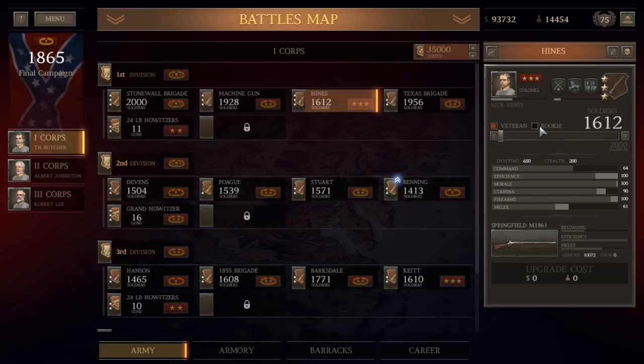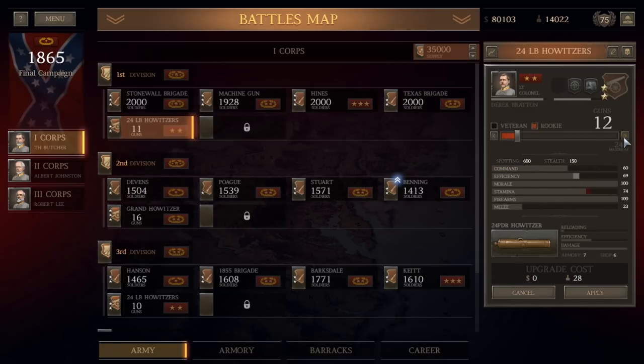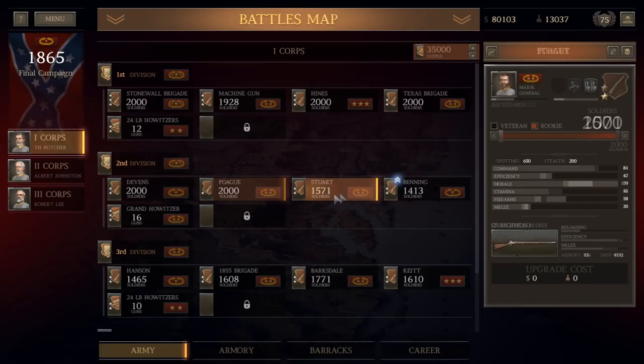Now we can kind of go ahead and get some of our other units outfitted. We'll assign some rookies and then some veterans as well. This is another three-star brigade. This first division is almost invariably entirely three-star units — there's one two-star brigade there, and the artillery is a two-star unit. We'll also make sure all of the batteries are at least 12 guns, which is the ideal size. We'll make that battery 12 24-pound howitzers. I don't think we're going to have enough money to replace all of our losses, but we'll see how far we get.